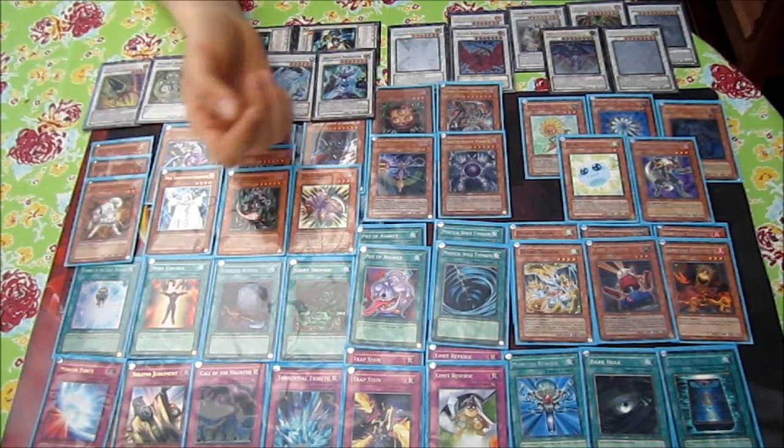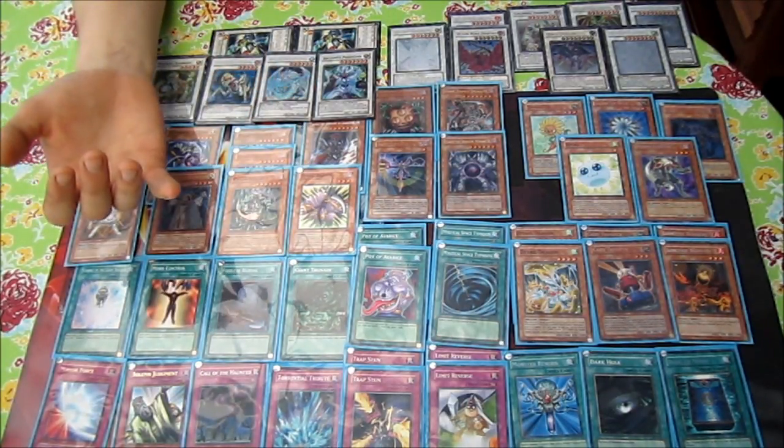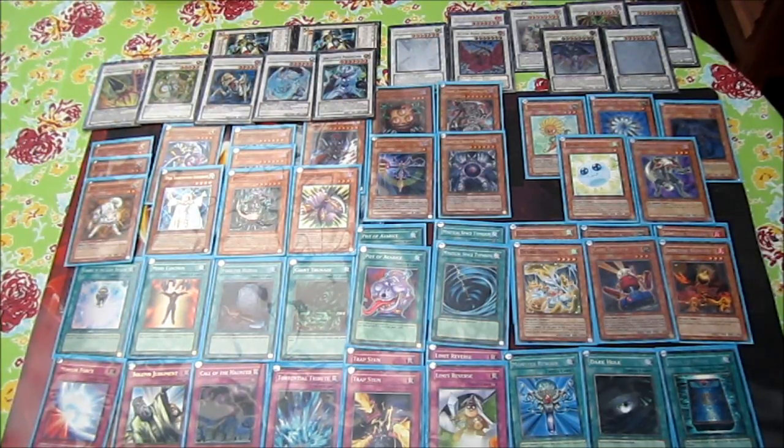It's also good to special summon a Caius Sorcerer, normal summon Spirit Reaper, remove whatever monster, and then attack directly. You can clear the field really easily with Spirit Reaper's effect active — that's really nice. Gorz is just a staple in most decks, really really good especially in this deck since I don't have a heavy backrow. My field is most of the time clear, so Gorz is almost always live. And if it gets milled, it's still a dark in the grave.